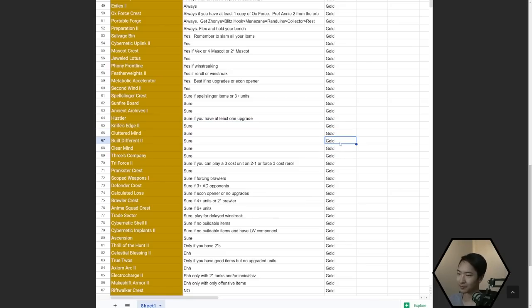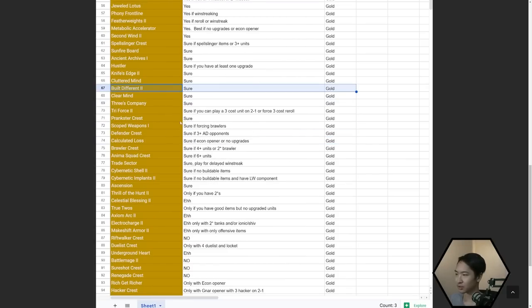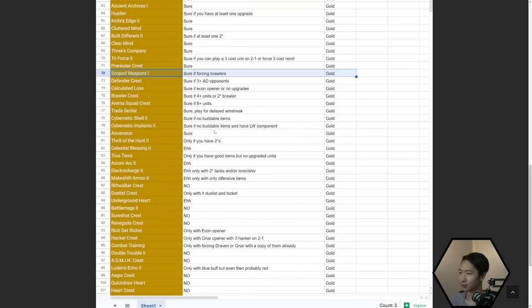Built Difference is pretty decent if you have some two-stars and want to win streak. Three's Company is like rich get richer but you could get really good three-cost units. Triforce — only if you can play at least one three-cost unit on 2-1, preferably two. Prankster Crest — sure, just play an echo comp. Scope Weapons if you're forcing Brawler builds. Defender Crest — if you have three AD opponents, it's takeable but you have to scout for that.